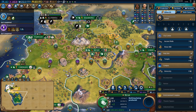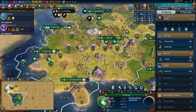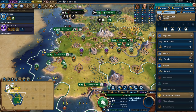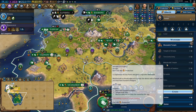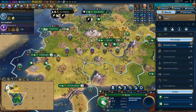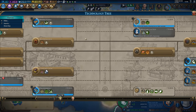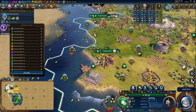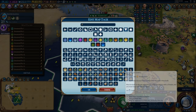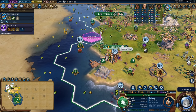I've got 10 turns until I get my theatre square in the capital, so I can either choose to keep producing builders to finish up these wonders or go for the university. I could get the Machu Picchu temple as well. I think I'm going to choose to make a couple more builders so that I can get these wonders — my plan is to get the Colosseum in here as well, and if I can get all those wonders then I'm off to a really great start getting classical era wonders to give me a tourism start.